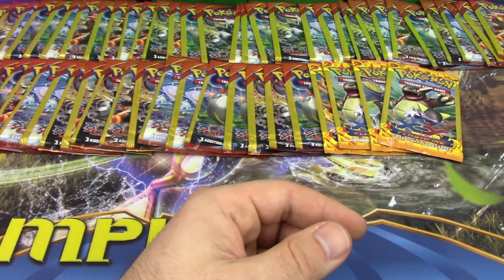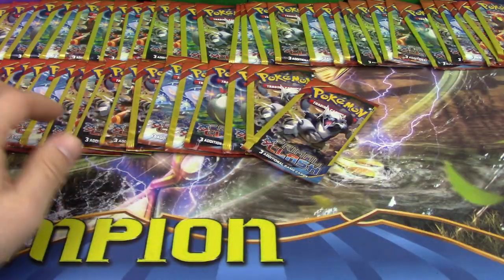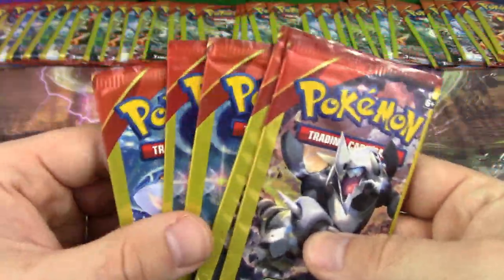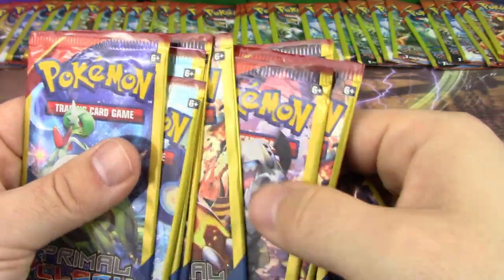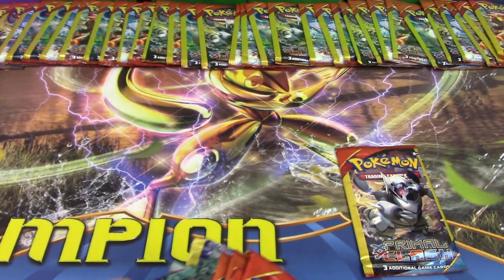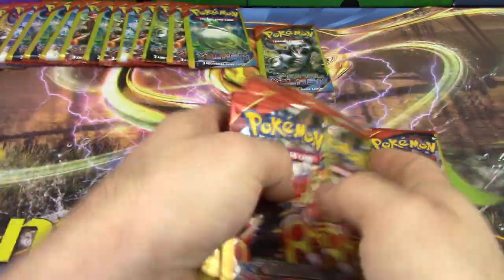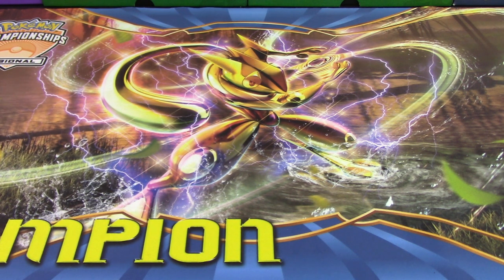We have a pretty decent variety of packs — Furious Fist, Evolutions, some Flash Fire — but the majority is Primal Clash. Primal Clash just got confirmed for a reprint, just like Roaring Skies did. We're splitting them evenly: I'll open 50 and En will open 50, doing 25 each and then switching off.